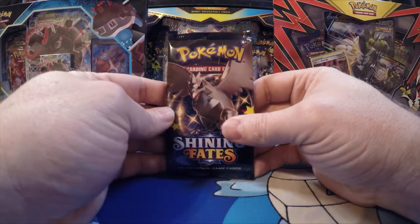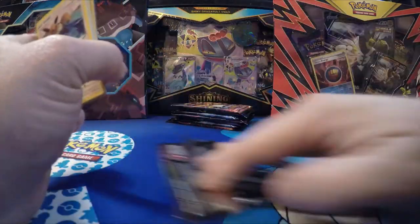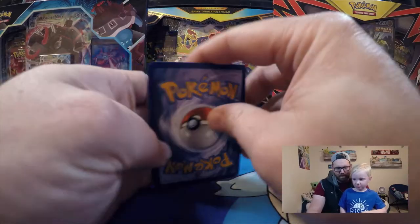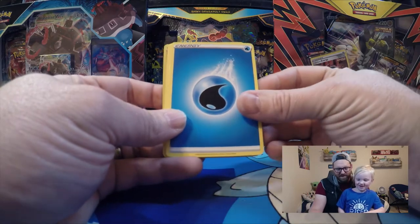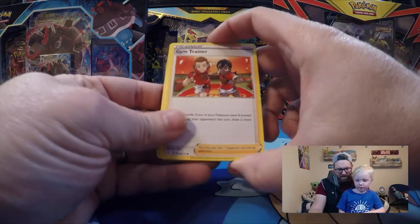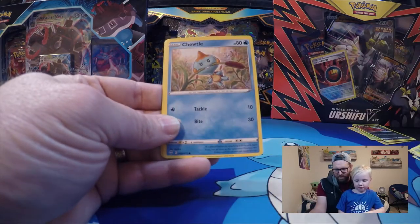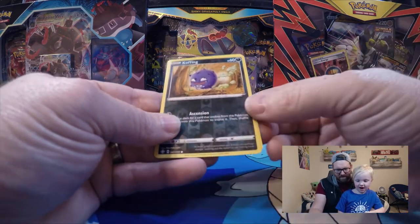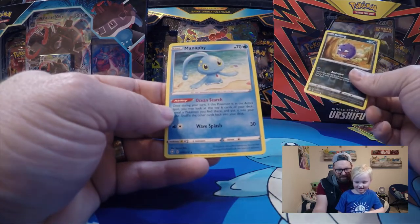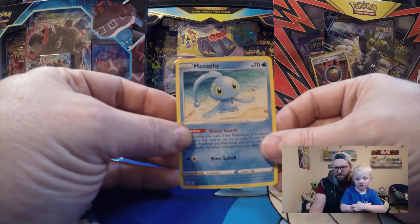On to another Eevee pack. We'll guess the energy — water. Rusted Sword, Gym Trainer, Thwackey, another Eevee, Gossifleur, Cramorant again, Morpeko, Cacnea. Ooh — it's a Poffin reverse holographic. And Manaphy — I think that's how you say it — but it's a non-holo. There's a Charizard on that pack!